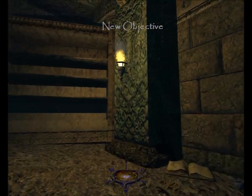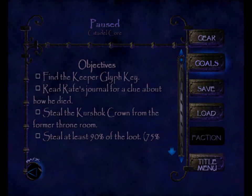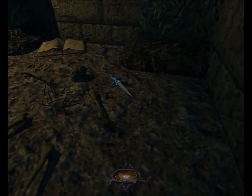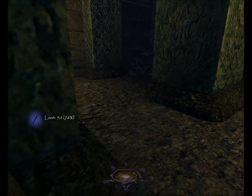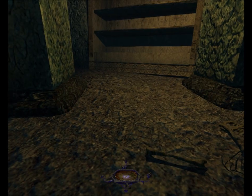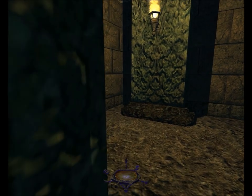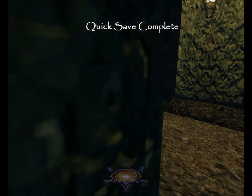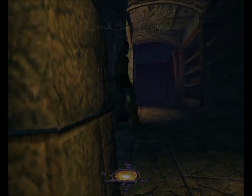When you get in here, you get a new objective to read Rafe's journal for a clue about how he died. Next to Rafe there's another golden dagger worth 50, brings my total to 76%. I just realized I forgot the rare book outside, so I'm going to go get that at the next opportunity.